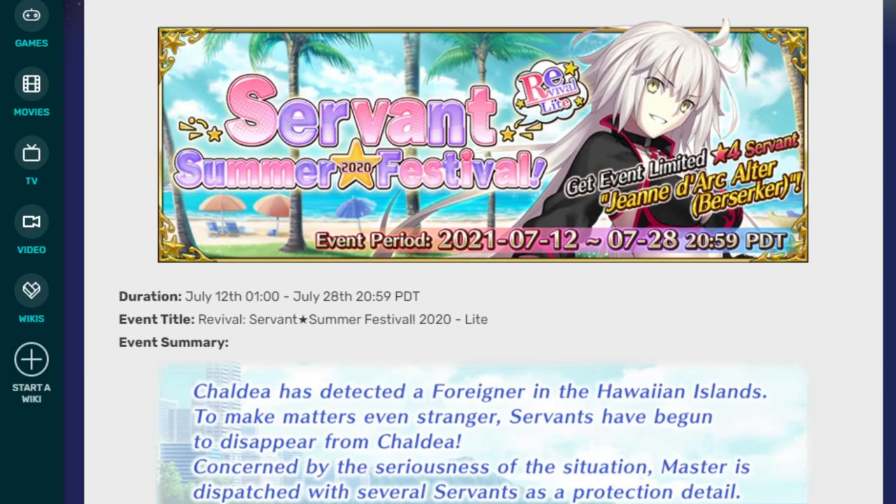This event started on the 12th, so sometime pretty soon — it's been a week since then. I think for me right now it's the 18th, so tomorrow on the 19th you should unlock Part 2, where you'll be able to summon for the other Summer units. I just kind of quickly want to go over them in case you were wondering if you should still summon or not.